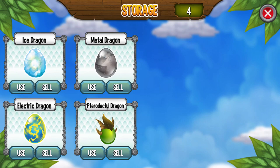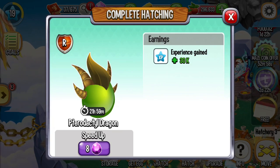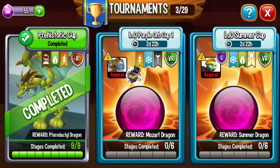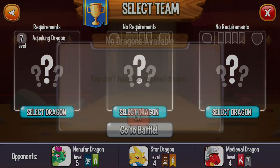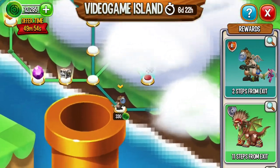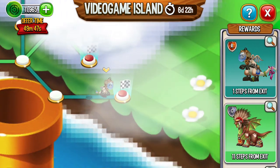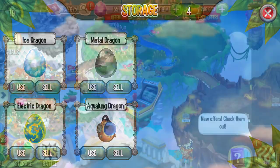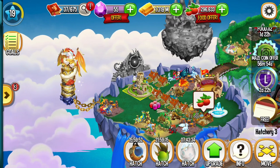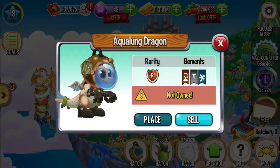Let us claim our dragons and then hatch them. Yes, we got Pterodactyl Dragon. Let us do some more battle. This battle is not available yet. Let us get the dragon — it needs this dragon. Yes, so let us hatch this dragon. Aqualung Dragon.